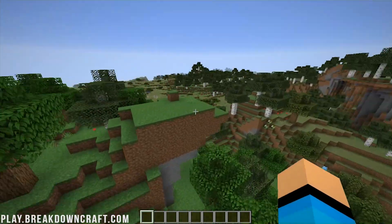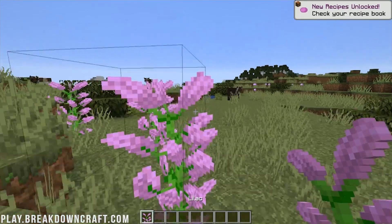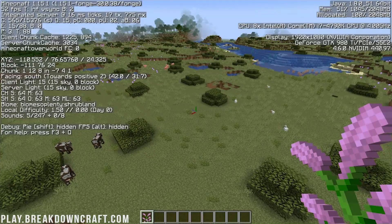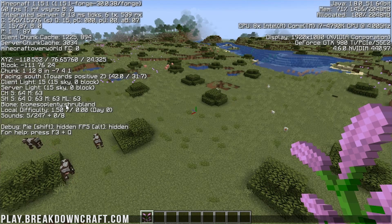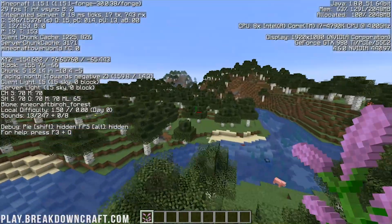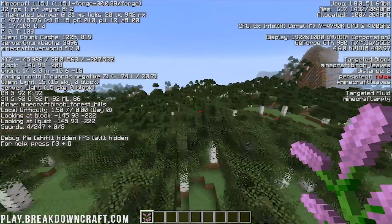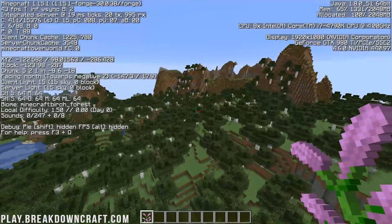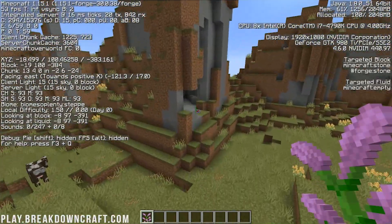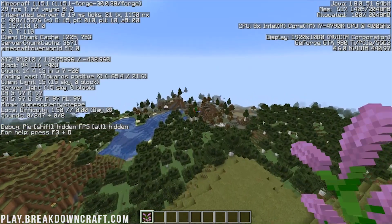Let some chunks load in, then we'll fly around to find some Biomes of Plenty stuff. We can hit F3 to see the biome name — right now we are in Biomes of Plenty Shrubland. As we fly we'll hit standard Minecraft biomes like Birch Forest Hills, and then eventually another Biomes of Plenty biome. There's a Biomes of Plenty Steepy biome right here, and over there is another one — look at that!